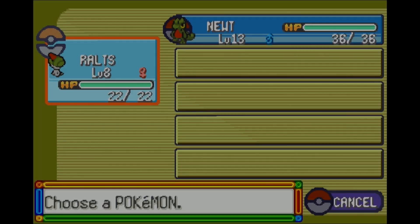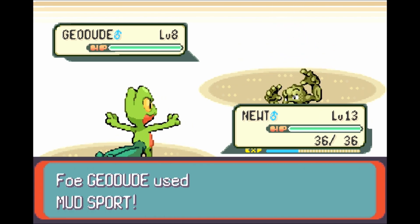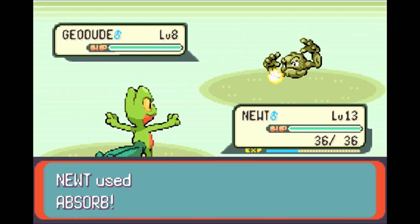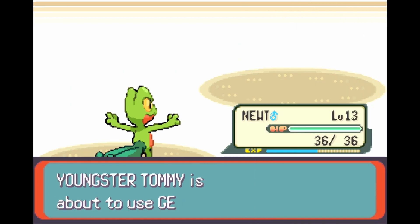We're going to continue to switch train Ralts, because we're able to do that fairly efficiently. I will try not to leave the gym once I'm in the gym. That's sort of a rule that people use when doing the Pokemon Iron Mong challenge — when you enter the gym, you're in the gym until you lose the battle or win the battle. I'm going to try and follow that rule as well, just to minimize running in and out, trying to cheat the system.